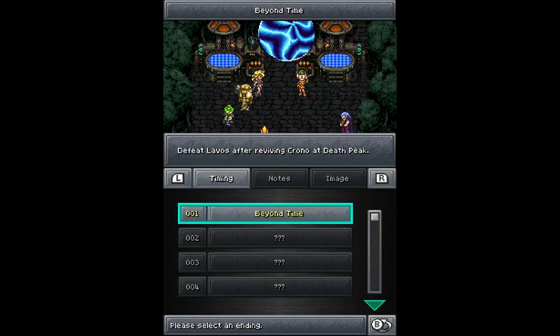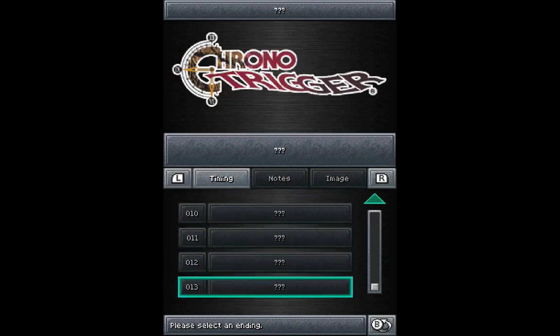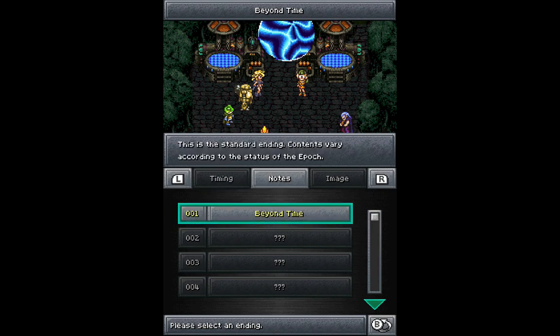Now let's take a look at the ending log. There are 13 different endings in the game, which was a very unique concept to Chrono Trigger when it first came out. Based on your actions, you can see what kind of different endings you get. So this is the standard ending — contexts vary according to the status of the Epoch. Depending on how you go through the game, certain events will happen that cause different outcomes. For example, if you went through the scenario with Robo and didn't save Lara, she'd be sitting down instead of standing up. Or if you defeated Magus, Frog would be in his human form and would be Glenn.